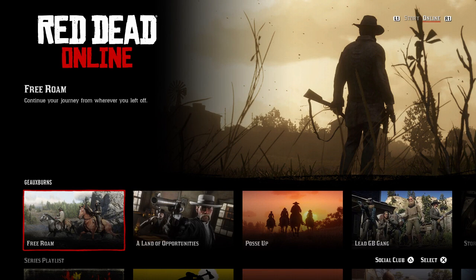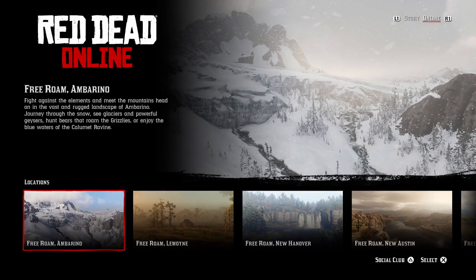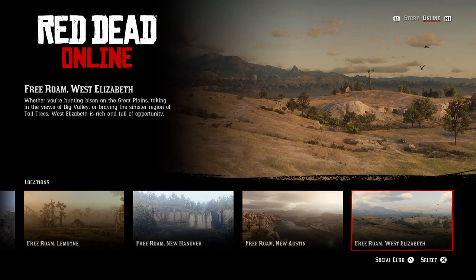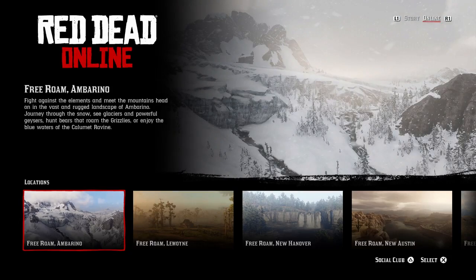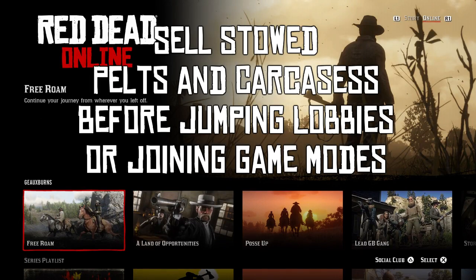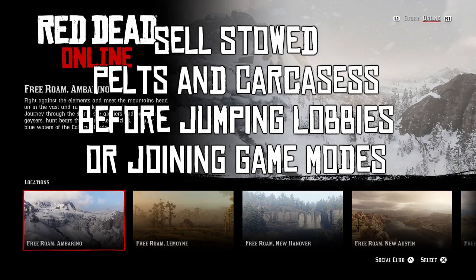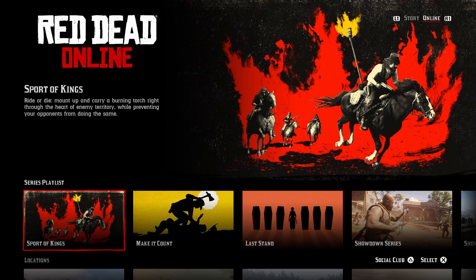Here we are at the main menu for Red Dead Online and it's pretty simplistic. You go into free roam, or if you prefer going to a specific state like Ambarino, Lemoyne, New Hanover, New Austin, or New Elizabeth, you just come down here and select which state you'd rather spawn into. For example, if you need to hunt elk, go to Ambarino, or pick Desert Sage out in New Austin — and it's free, unlike the fast travel system. You'll always find the newest additions to the game in the series playlist.